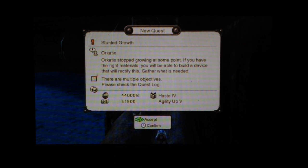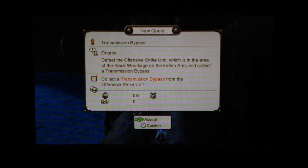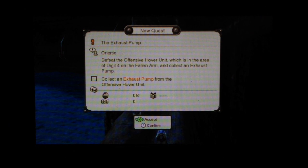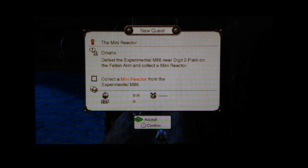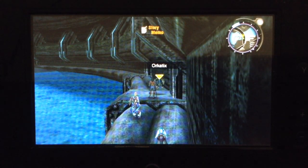Also lots of golden experience because this requires that you finish the thing. And each of these is a separate quest. We have to find the offensive strike unit, the offensive hover unit, and the experimental M86. I'm going to do these out of order probably, but these are basically all over the Fallen Arm.